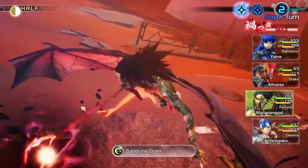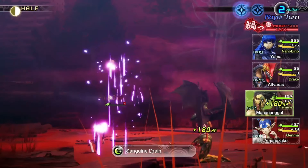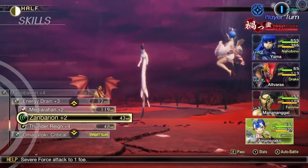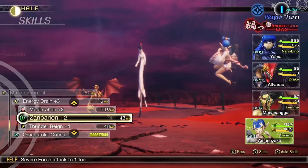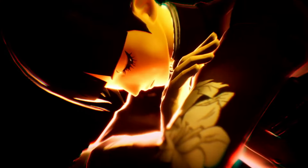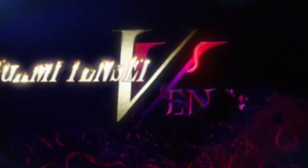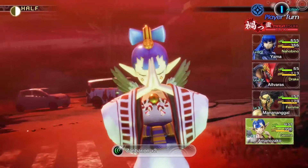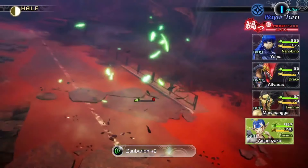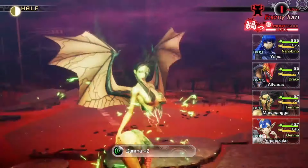And there you have it — the 11 signature moves of the Nahobino from worst to best, at least in my opinion. If you disagreed with any of my choices, let me know what your thoughts are down in the comments below. What would your number one choice have been? Based on everything we just saw from that Shin Megami Tensei Vengeance trailer, it's very possible he's gonna have some brand new unique abilities in this upcoming title. Thanks so much for watching — please consider liking and subscribing to see more Megami Tensei related content, and until next time, take care.